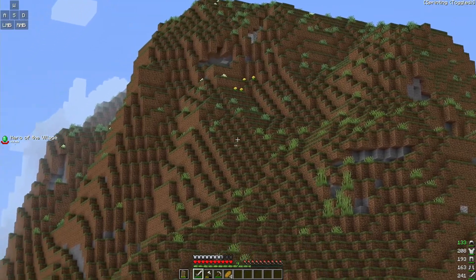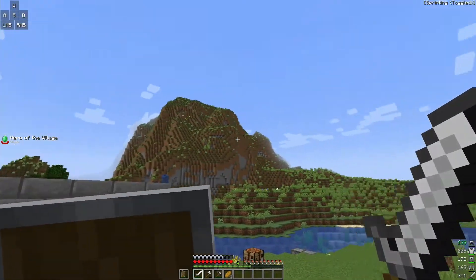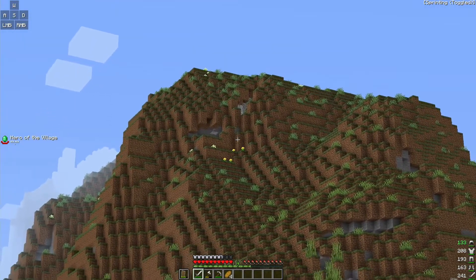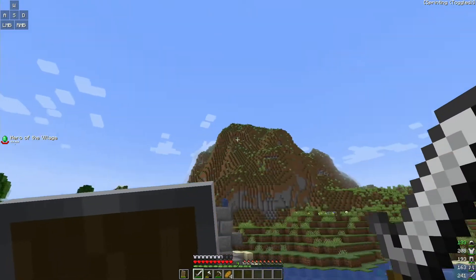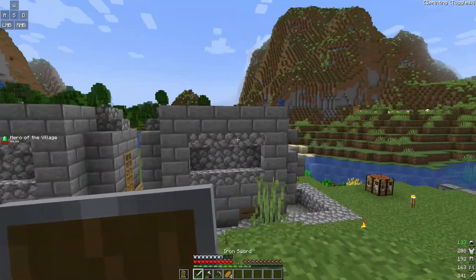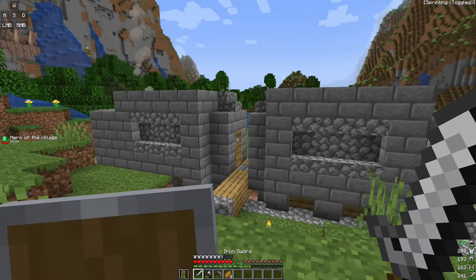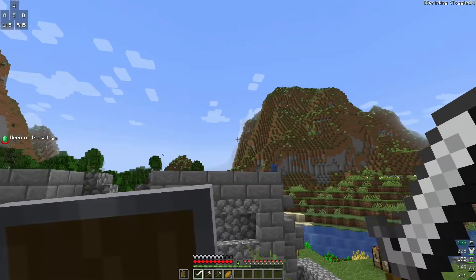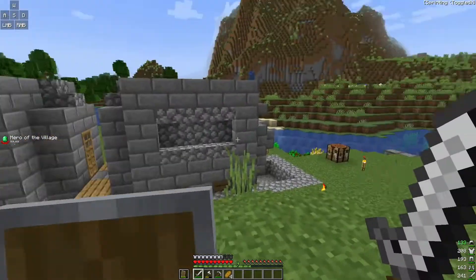I'm going to build my megabase on that mountain and it's going to be really cool. It's going to be like a giant cube in the sky — like a piece of the mountain pulled out. At least that's what I'm going for, but I cannot do it with these tools. They're just iron tools, so I want to at least get them all diamond. That's what I'm going to go do.